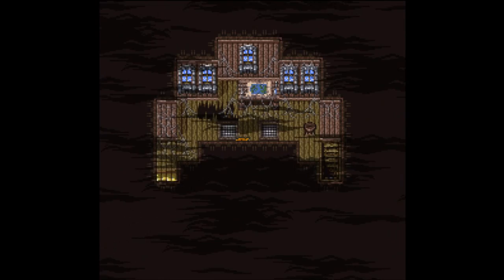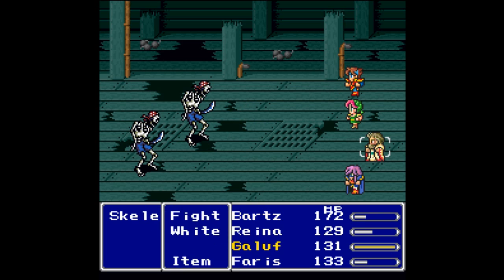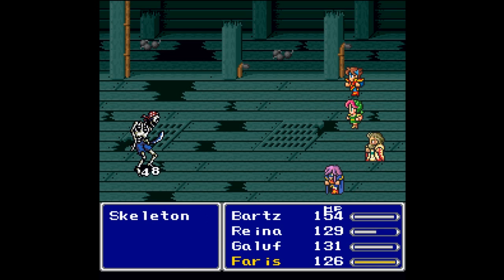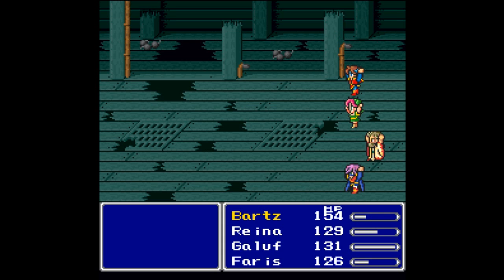Heading into this other ship. There's a map here that looks like something you should be able to pick up, but you cannot for whatever reason. We have new enemies now that we're in a new area - skeletons. These guys are undead, so you could use Cure on them and it will do damage, but I don't want to waste MP when I don't have to so we're just going to attack them. Don't bother stealing from them - they don't have anything. We get 171 gil, 28 experience, and one ability point for three enemies.